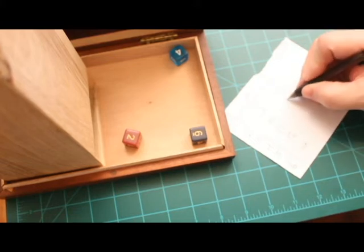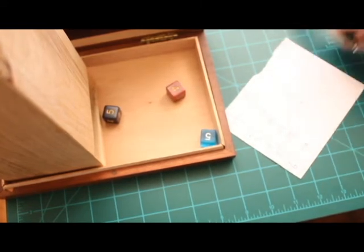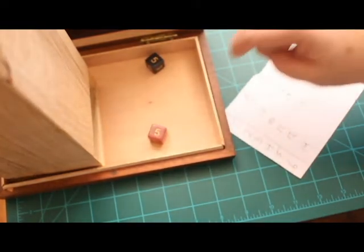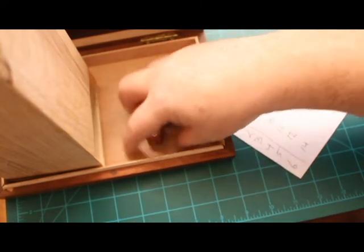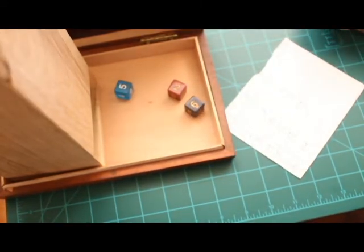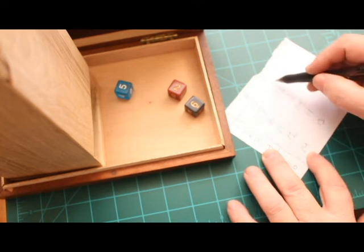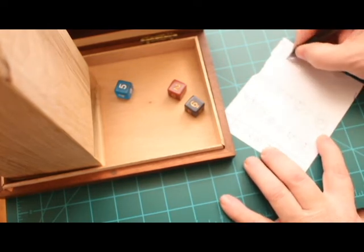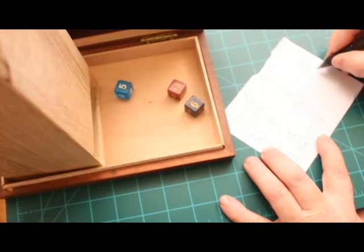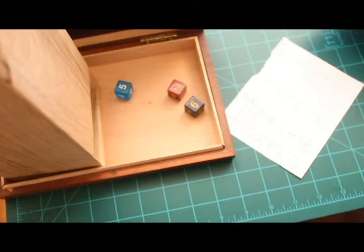Roll nine: a six, a four, and a two — another twelve. Roll ten: five, five, four — fourteen. Roll eleven: five, five, and a one — that's an eleven. Last roll: a six, a five, and a two — gives us a thirteen. I go through and circle the six highest numbers, then record them over to the side. Those are some really good numbers — I can really work with that.